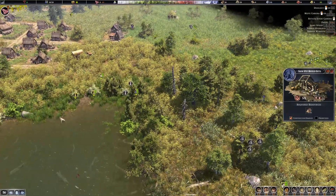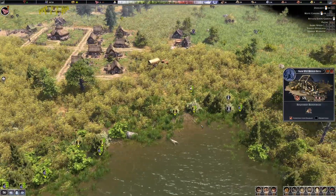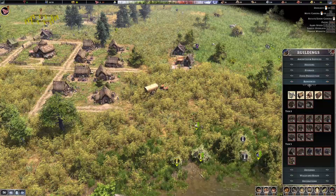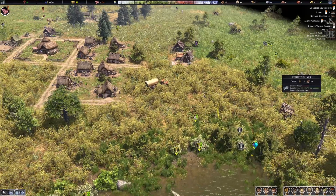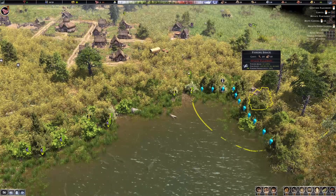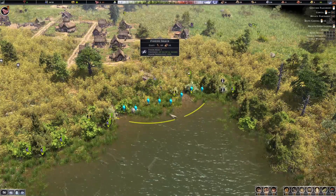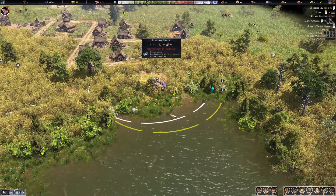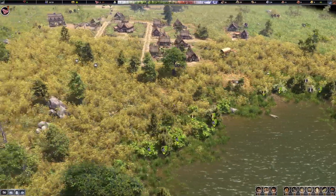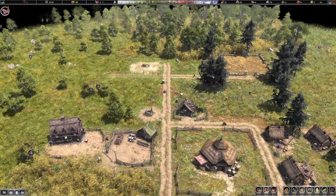I'm going to go ahead and put down a fishing shack because it's like free food. We'll drop the fishing shack right there. I love the fact that you can move things — it takes time, but villagers normally have time on their hands, especially the laborers.